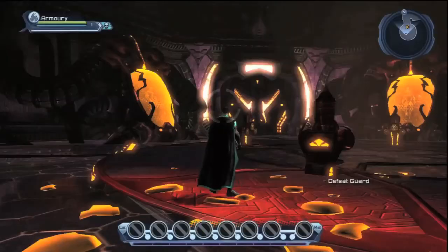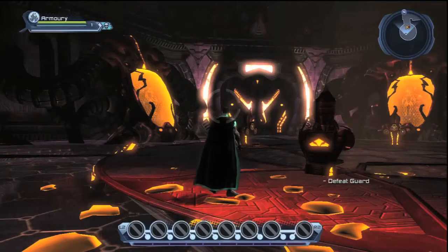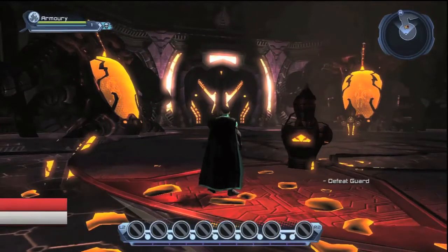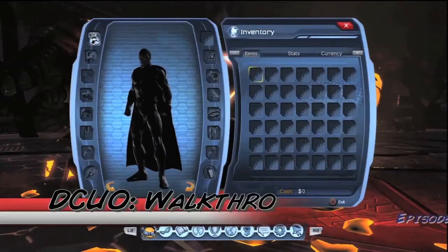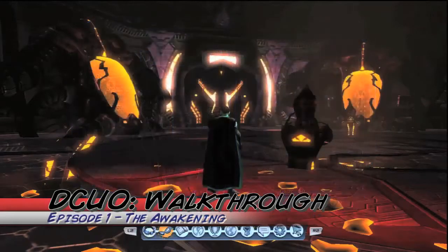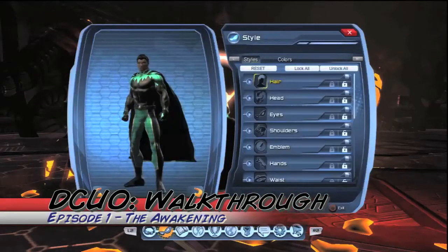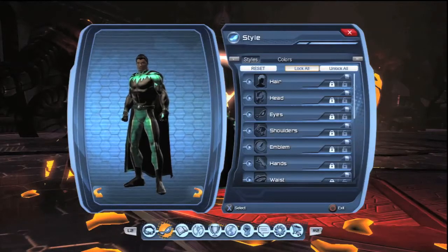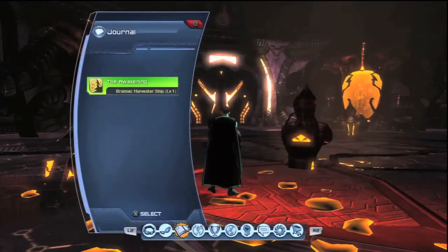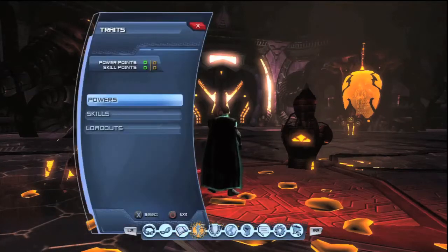Hello and welcome. This is my DC Universe Online walkthrough and we're going to start with the first mission called The Awakening. With this mission, what you have to do is basically escape from Brainiac's ship. It's fairly simple, very easy — you just follow your journal and you know what to do. You will pick up a few items on the way, so I'll guide you guys through what you have to do. It's fairly easy to begin with from the first levels of the game.